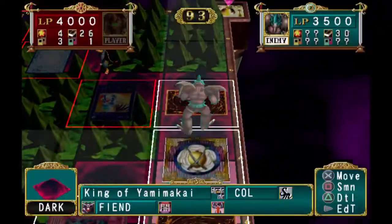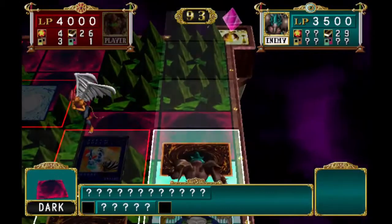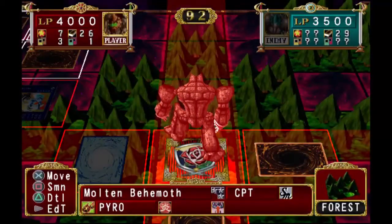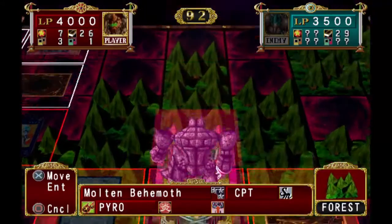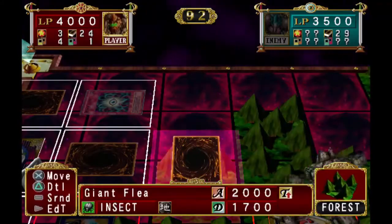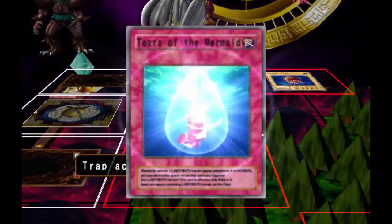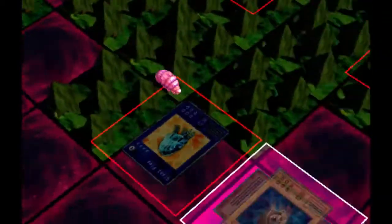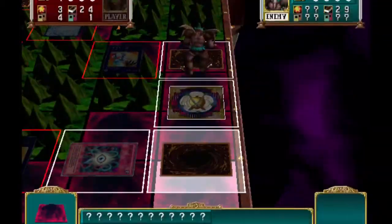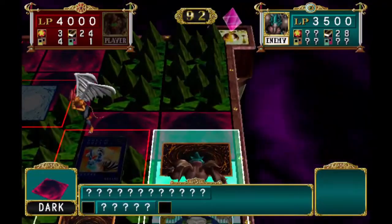This guy's pissing me off with his traps. I bet anything he's got a trap ready to stop me from swinging over his Gorgon's Eye, because I would really like for that to happen. Thankfully I've got enough stuff to cover any traps that he might have. It would be really lovely if I could just get that Gorgon's Eye off the damn board. Can I at least do that, please?